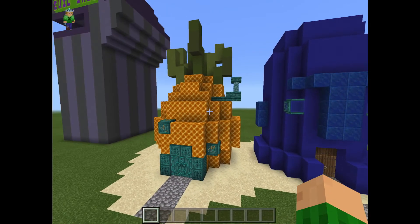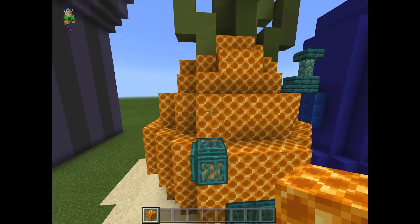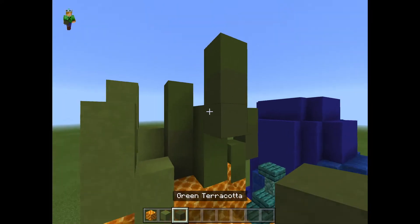Next, over here, I have Spongebob's pineapple and Squidward's house. I built the pineapple out of honeycomb block, because I think it sort of looks like a pineapple, and then for the leaves on top, I used lime and green terracotta.